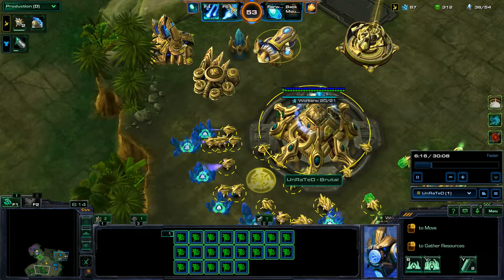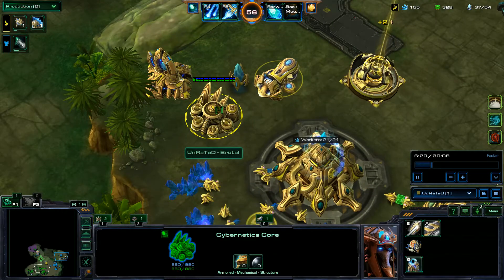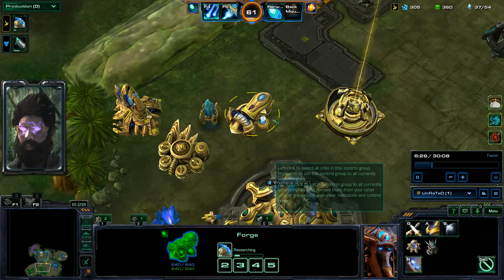If you get both of your supply lines saturated the sooner the better, because you can just produce so much more. I've got the Cybernetics Core down. Next I'm going to need the Twilight Council, but in the meantime I'm getting Fortification Barrier from our Forge.